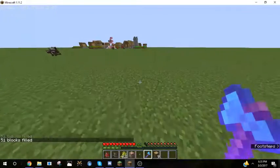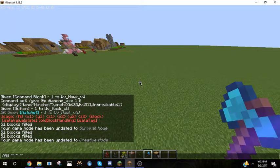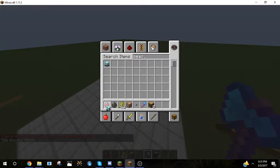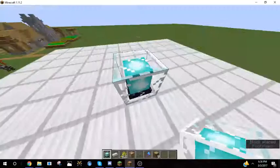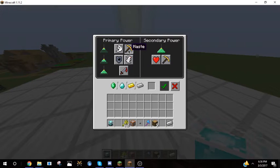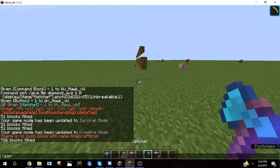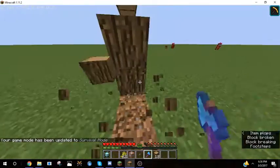Let's say that we were to fill this spot with iron blocks and then set up a beacon. We put the beacon here, I wait for it to kick in. It does have haste 2. So now whenever I go down here, I am able to break the blocks, except that even though it breaks a little bit faster, it's certainly not instant break.